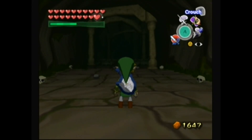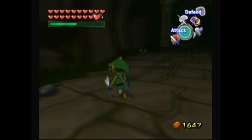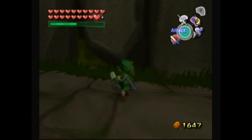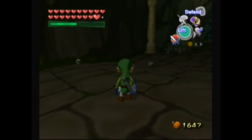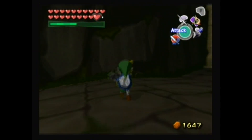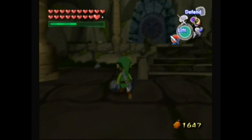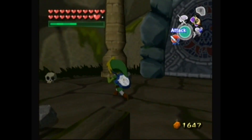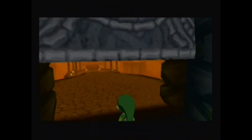Hello everyone, this is TalesFam109 and welcome back to Let's Play The Legend of Zelda Wind Waker. In the last video, we returned to Hyrule with the Triforce only for Zelda to get kidnapped. So now we've gone to the final area of the game to try and save her. I'm hopelessly trying to get a little more magic, but I'm not getting any, so why don't we start the final dungeon of the game?